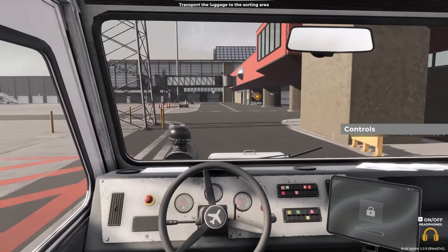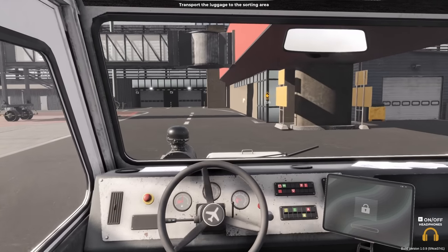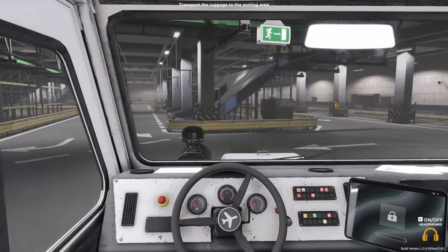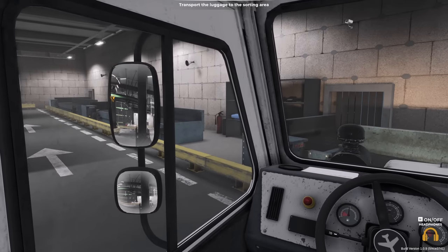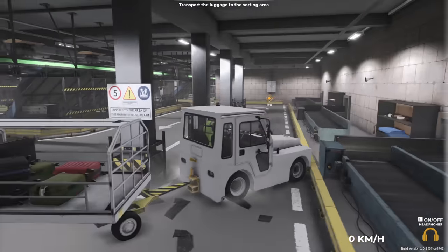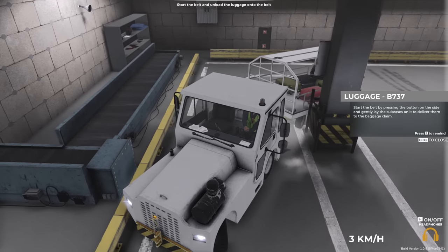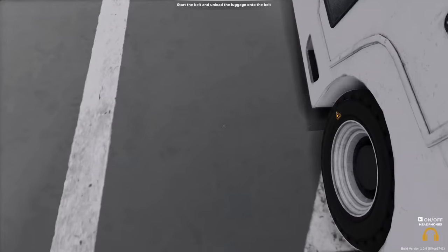Bring the luggage — this is why when you stood waiting to collect your baggage, this is why it takes so long. Is it in here? Wow, look at this! This is fantastic. Start the belt by pressing the button on the side, and gently deliver them to the baggage lane. We'll just whip it round the corner — that's fine. This is so cool, I love it.